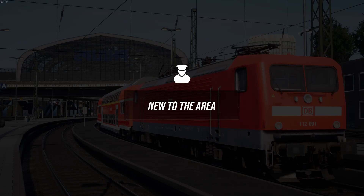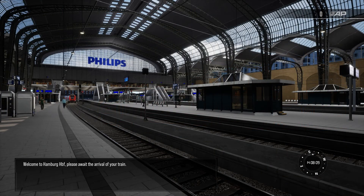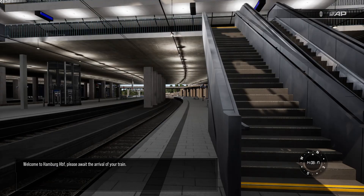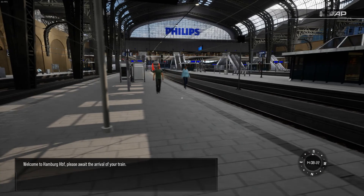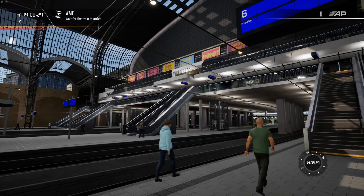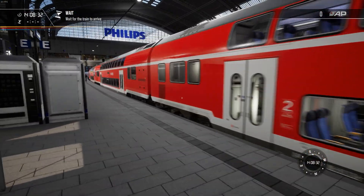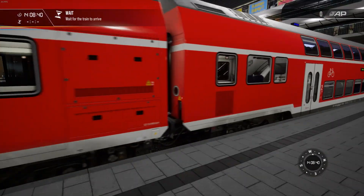Hi everyone, welcome back to TSW2 and my channel. The reason I've come back so soon after that big update video is because I wanted to try out a couple of routes I've bought for TSW2. One of them is Alpsdrinker Hamburg to Lübeck, which I think means I've got just about every German route in TSW2. This one is a remake of the old Train Simulator version, which I don't remember too well, so it'll be interesting to see how this new version fares on its own merits.